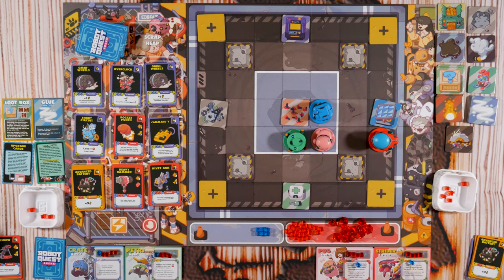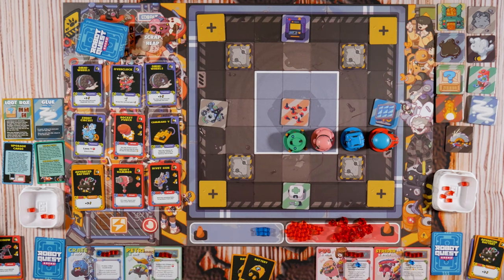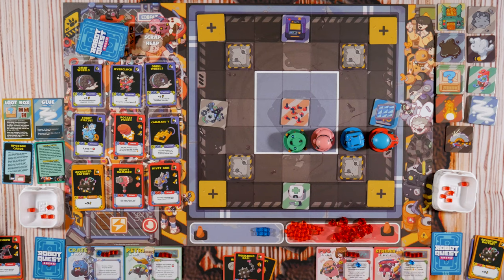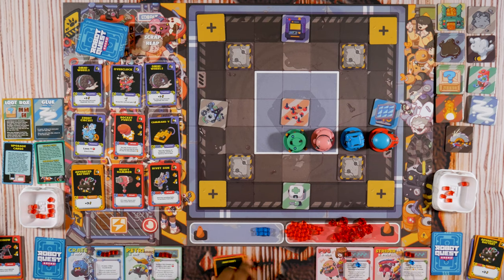Overclock: plus three energy, or scrap this card and gain plus four. I'm gonna pay two energy, one, two — then do a Hammer on Pug for one damage. And then a Wrecking Ball — that deals damage to each robot in melee, so both of yours take two damage. And then with my final battery — that's my turn.